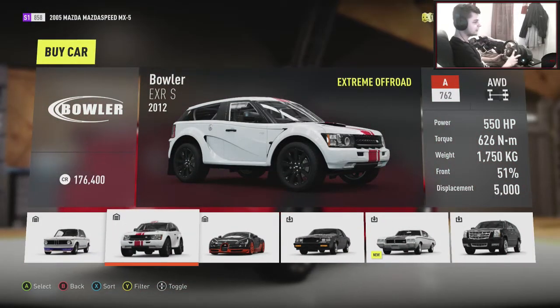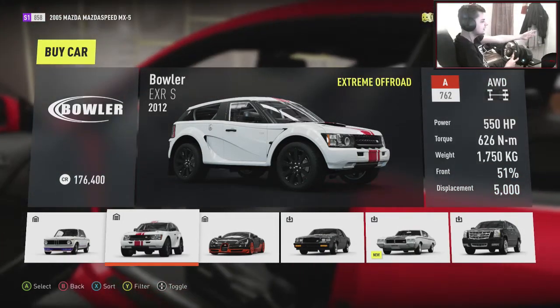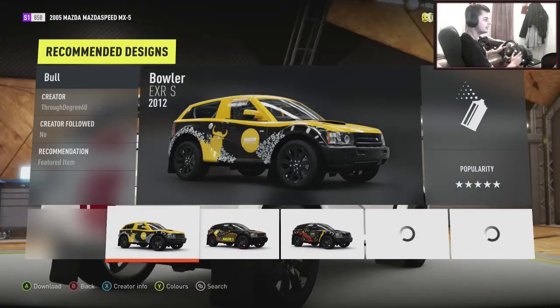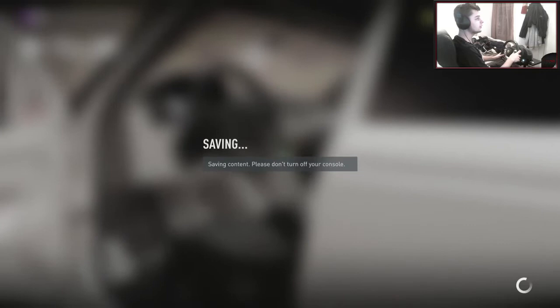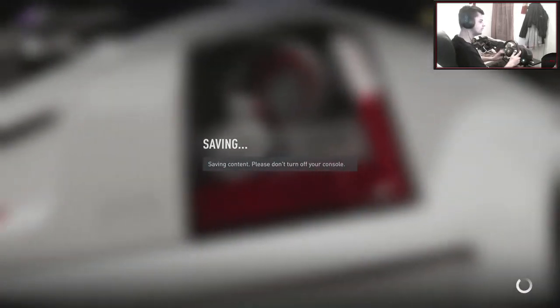Oh my god, you serious? I'm not getting any cars that are kind of normal - I'm getting absolute monsters. Look at this thing - a Bowler EXRS! So we've got to tune this to drift. I kind of want it to land on a normal car but it's just not happening. 176,000 credits that cost, which is a little bit over the top for a car that I don't really want, but we can accept it.